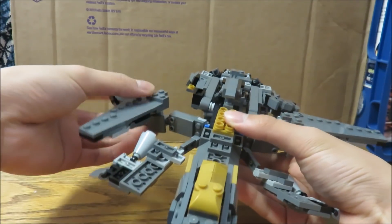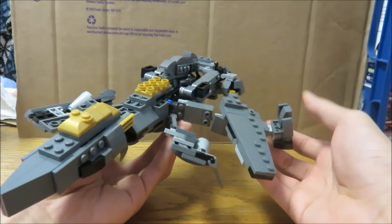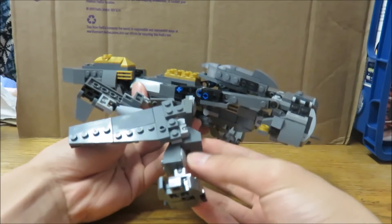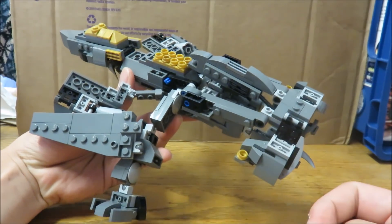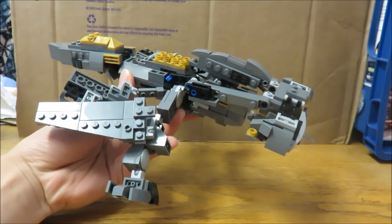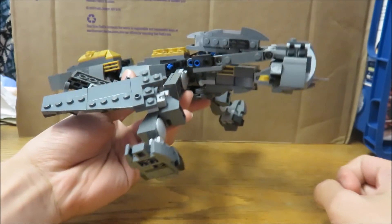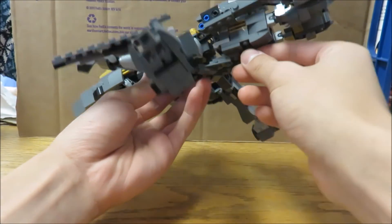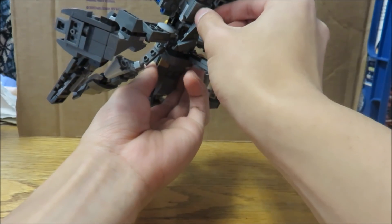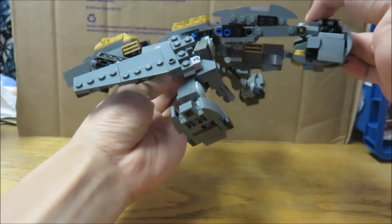Then you just rotate these out — these are the legs, of course. This is just like the voyager. Nothing different for this whole front section. But towards the back here's where everything gets interesting. On my original I had this complex set of hinges and rotations, but now all of that is replaced by a few Technic beams, which is so much simpler. And of course, just like the voyager, you untab these sections, and this skirt armor — this whole mass here — is the arms.